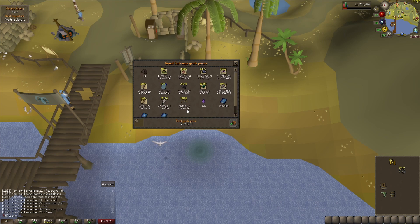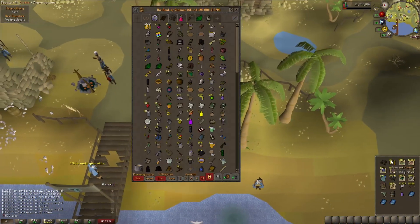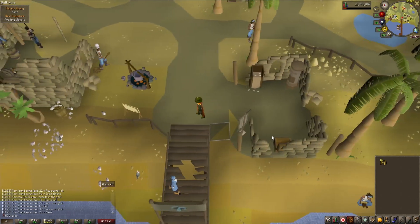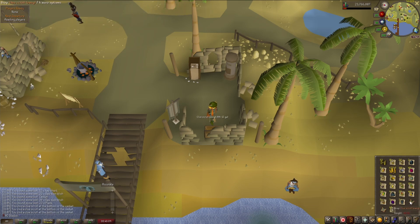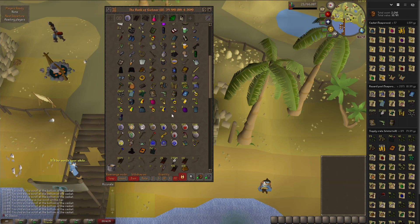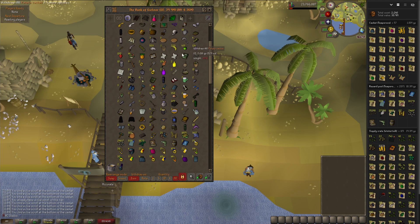10 mil total profits, definitely not bad. Now I guess we'll go and open up these caskets that we got, after we deposit all this stuff. All in all, looks like we made a couple mil off that, got a bunch of nice rune items for some new PVM gear. Yeah, that about wraps it up — 11 mil profits off of our 2k Tempoross rolls.